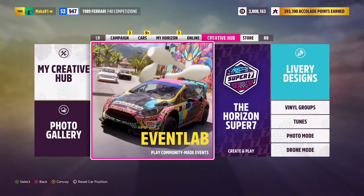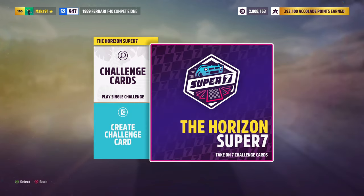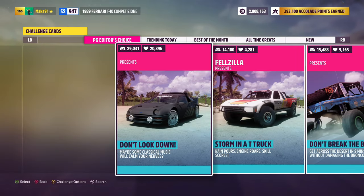However, as always, the Forza community has us covered with an easy way to do it. Just pause your game, tap over to the Creative Hub, choose the Horizon Super 7, and then click on Challenge Cards.